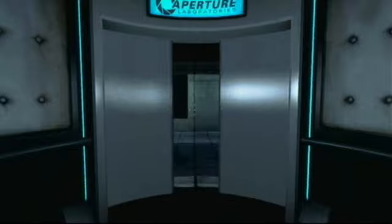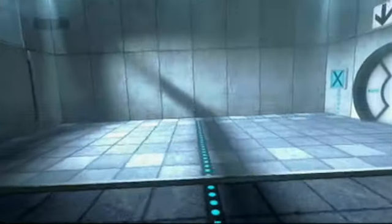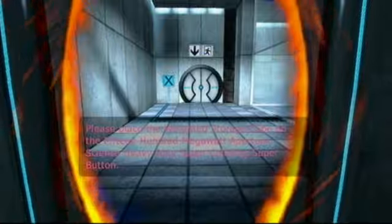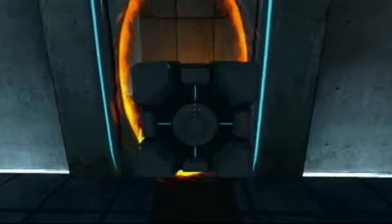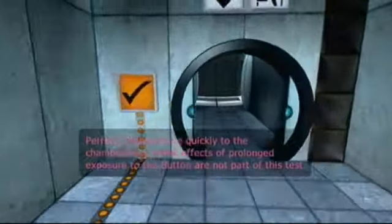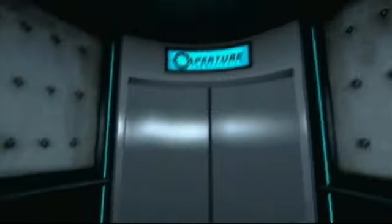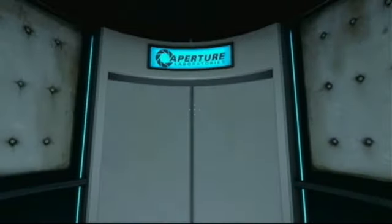Been looking forward to doing this for quite a while now! And here we are in test chamber number one! Please place the Weighted Storage Cube on the 1500 MW Aperture Science Heavy Duty Super Colliding Super Button — Heavy Duty Super Colliding Super Button! Another mouthful for such a simple item! So what we want to do is get this cube through here and back through there on the button, then back out quickly. What would happen if you are exposed to the button for far too long? Do you grow a mutation? An extra limb? An extra head? Another pair of testicles?